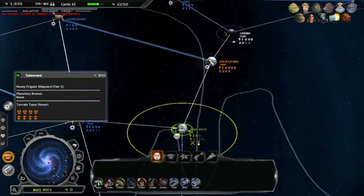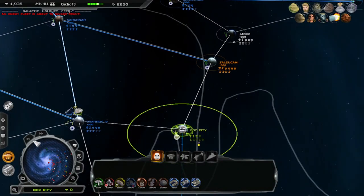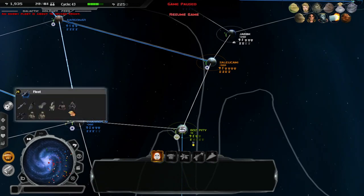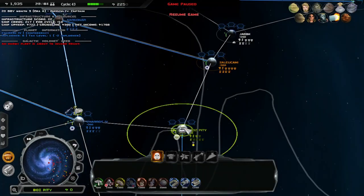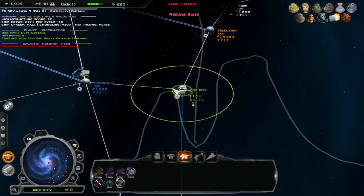Yeah, they were coming from here — they were already inbound. They were about to attack their allies. That's actually kind of messed up. Hello. You don't look good. Can I... oh, I already did. Okay, so can I upgrade you?